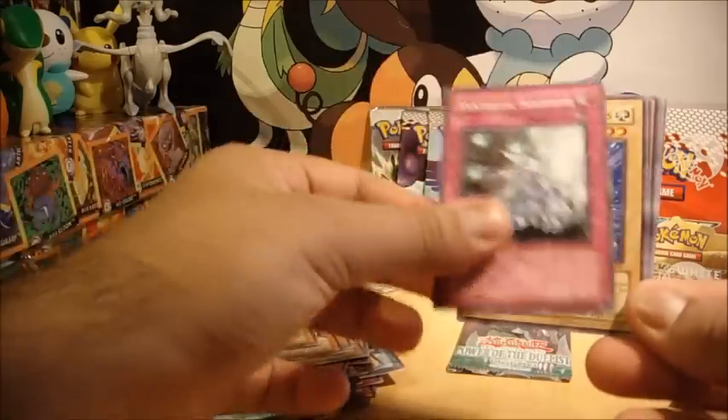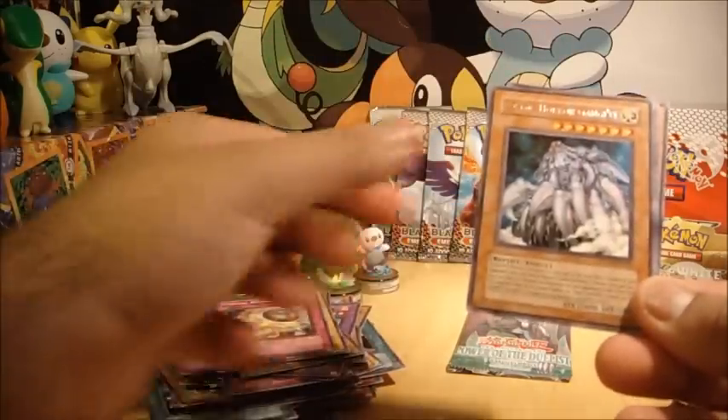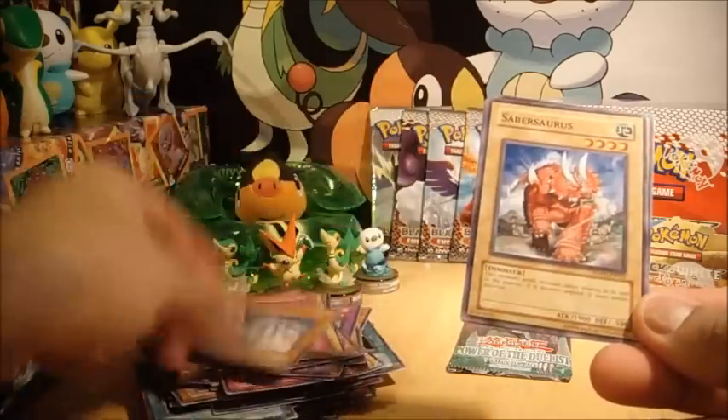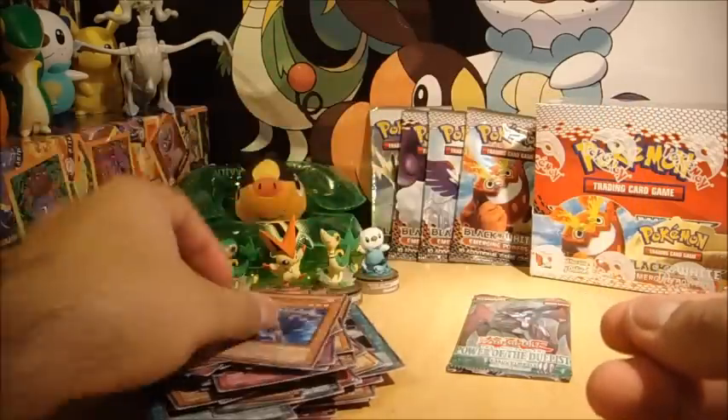All right: Rescueroid, Synthetic Seraphim, Elemental Hero Neos, Orbital Bombardment, a pretty vicious-looking Cosmic Horror Gangiel — whatever that is — Sabosaurus, Black Stego, Destiny Hero Defender, and Destiny Hero Blade Master.